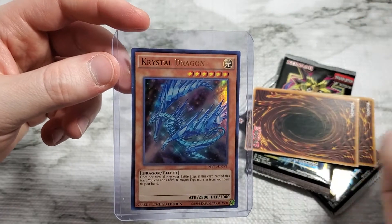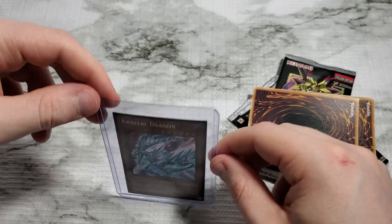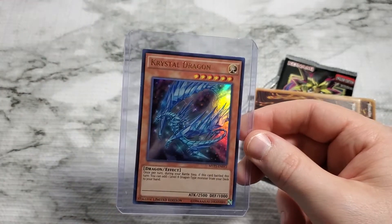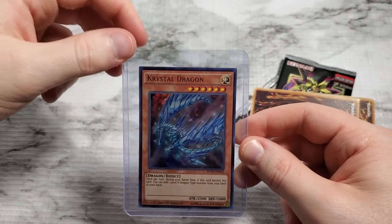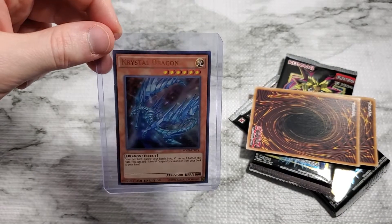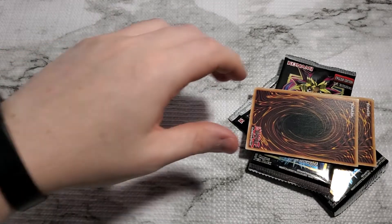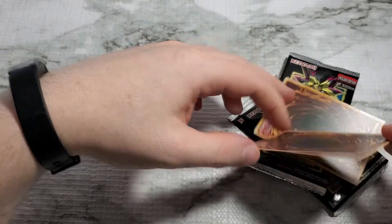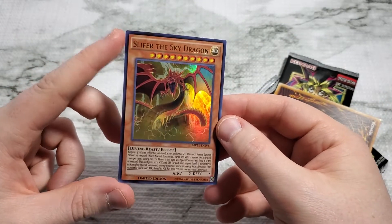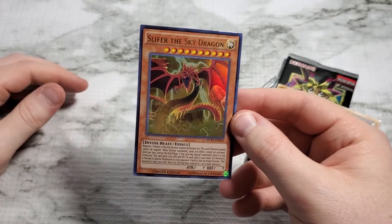Now we're down to two cards — we either have Blue Eyes White Dragon or Dark Magician, and Obelisk the Tormentor or Slifer the Sky Dragon. I've got a number of Blue Eyes, and everyone likes Blue Eyes. But the Dark Magician variant artwork in this pack looks really good. And I like Slifer better, but the Obelisk artwork is phenomenal looking. So we'll see which one we get. Let's pull the top one off — and we've got Slifer the Sky Dragon! That is a good looking card. Can't complain — my favorite of the God cards, for sure.